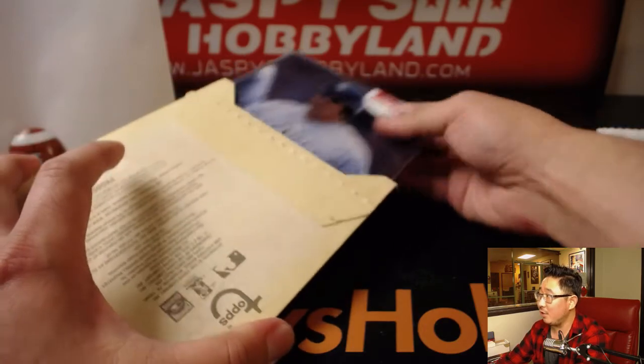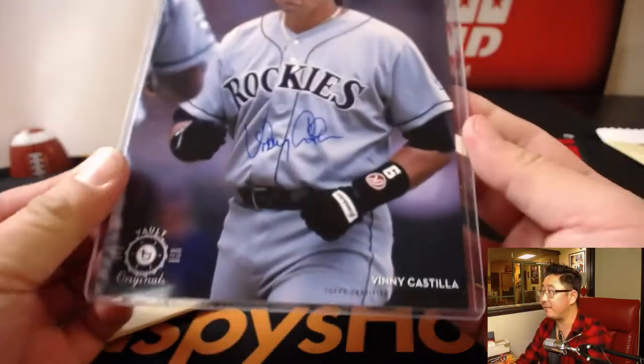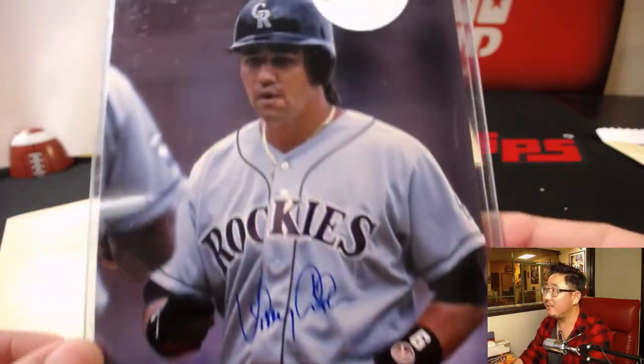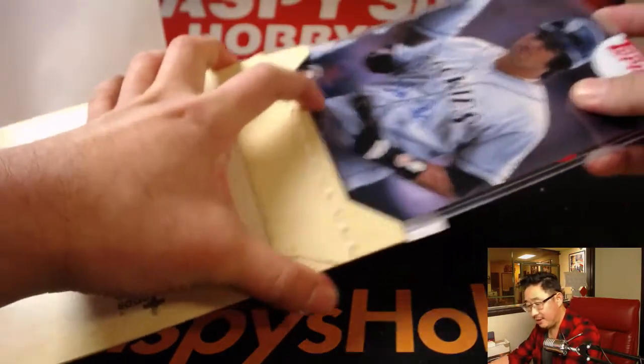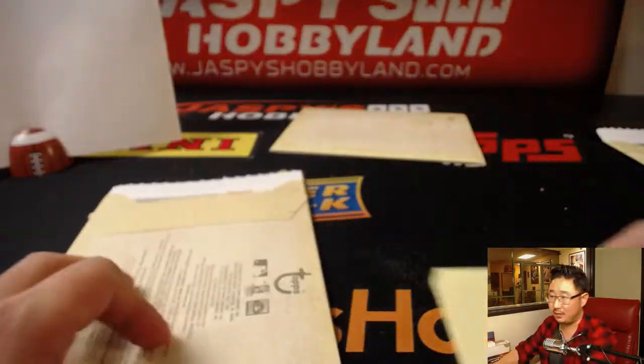Is that Rocky's logo up there? Here it is — Vinny Castillo for V. V for Vinny. Nice, there he is — 95 out of 99. Letter V. Marty with V.